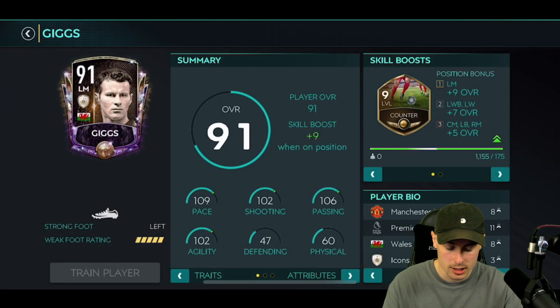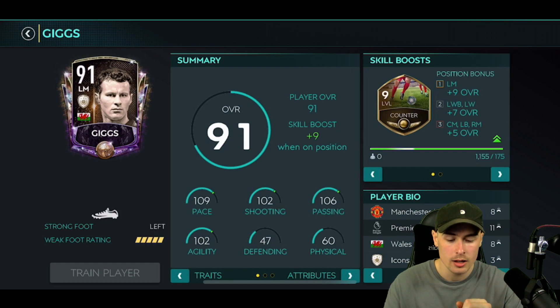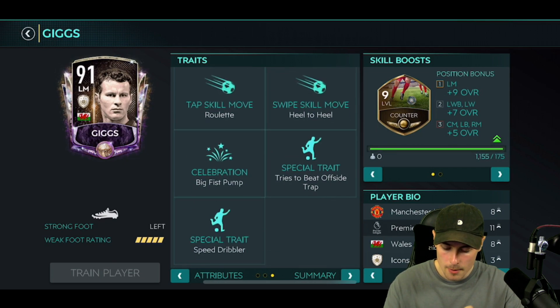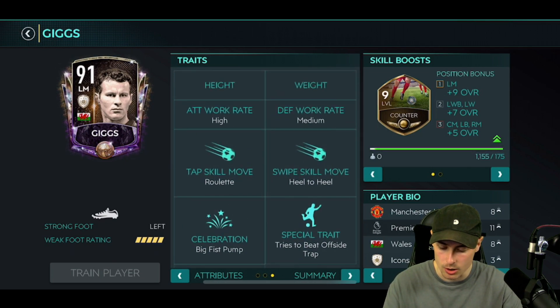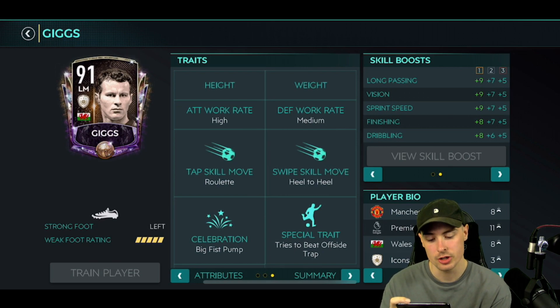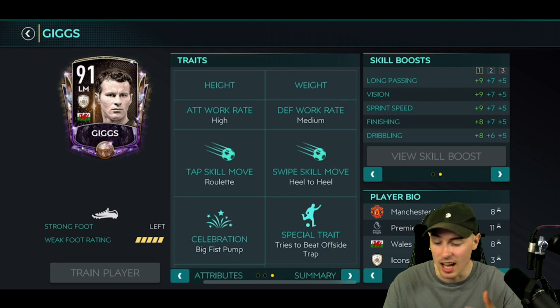Next up we've got Ryan Giggs at Manchester United with the counter skill boost. I'm a big fan of the counter skill boost — I used to use it, which is why it's at level nine. Five star weak foot, 109 pace, 102 shooting, 106 passing, 102 agility. High medium's good. Beats the offside trap, speed dribbler, and heel to heel. His stats affected by the skill boost are long passing, vision, sprint speed, finishing, and dribbling. So far the two masters have been good — the elites have been absolutely terrible.